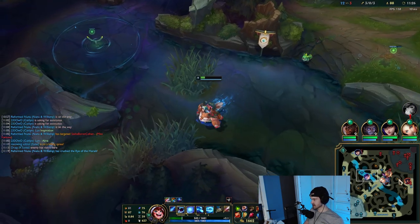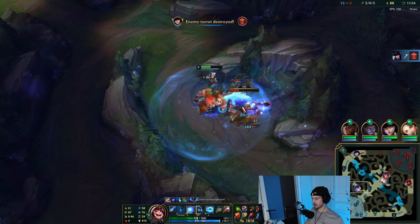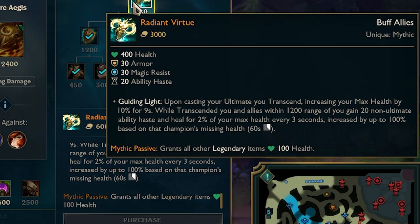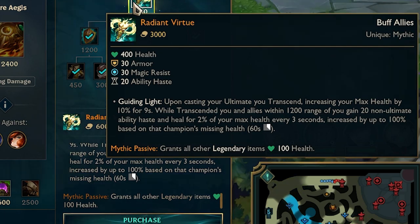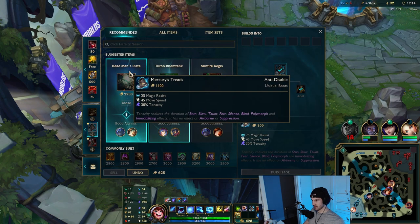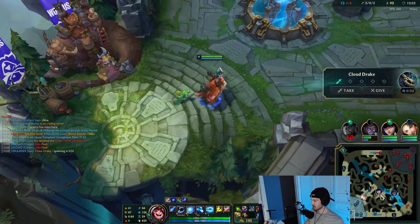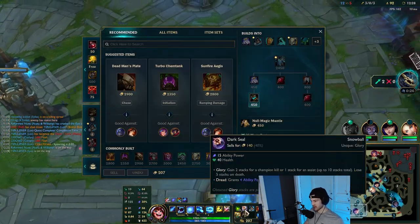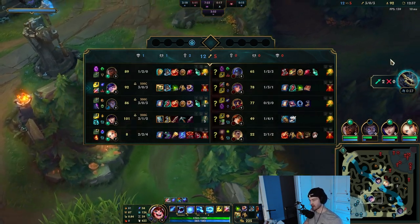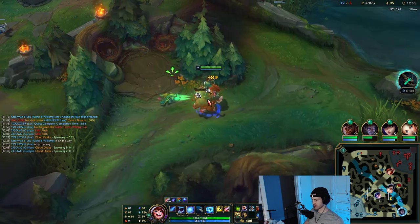Nunu feels tanky — he feels so good, and the smite changes are great too. Also the herald changes: plates give more gold but herald only takes one and a half plates instead of two. We'll go back and buy Radiant Virtue. The main passive is Guiding Light — when you cast your ultimate you transcend, increasing your max health by 10%, which is huge on Nunu, and you heal your allies. With Mercs for their CC and then Force of Nature for their majority AP, the build is Radiant Virtue into boots, then Frozen Heart or Force of Nature depending on whether they have more AP or AD.